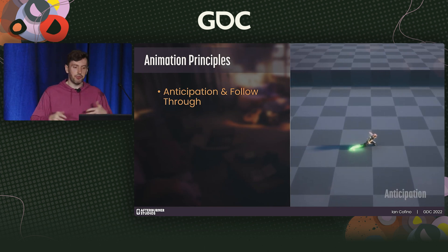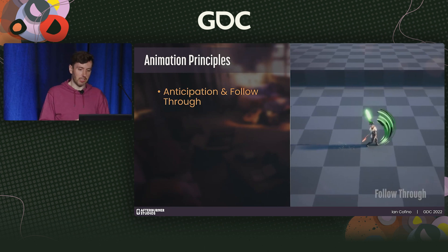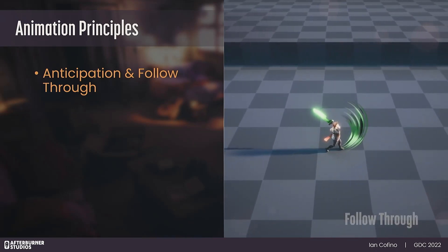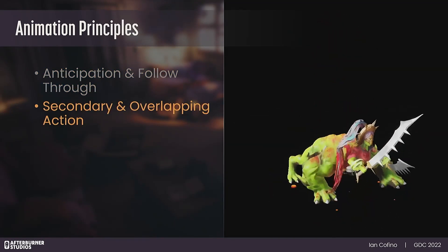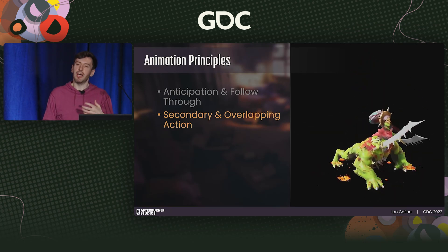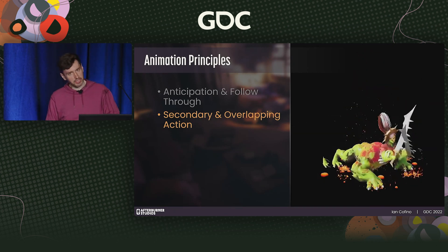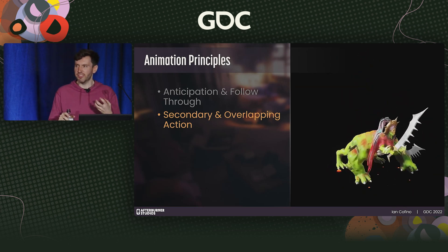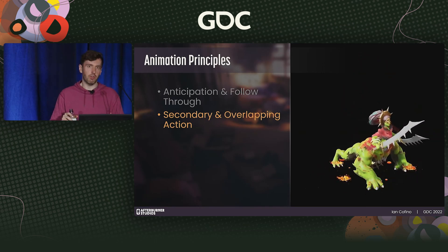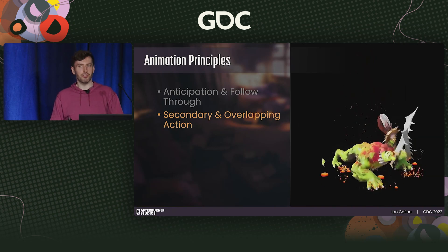Anticipation and follow-through are two of the most important principles to convey weight, which will make your combat feel really meaty. This helps actions feel like they have intuitive timing, following more realistic physics. The example here is really exaggerated, but that exaggeration actually gives the animation a feeling of believability and strength. Secondary and overlapping action help sell realism and fidelity. The human eye is really good at intuitively picking up discrepancies in natural movement — having too many elements completely in sync feels unnatural and robotic. Adding trailing elements to a character, like scarves, claws, or hair, is really effective. We added a trailing floaty scarf to Cassidy and simmed it, so it was very little added scope.